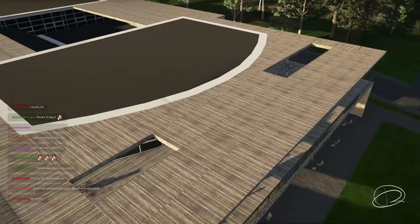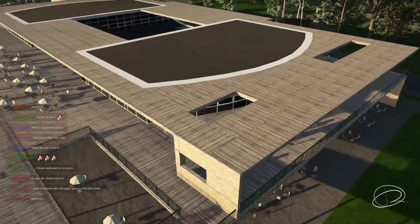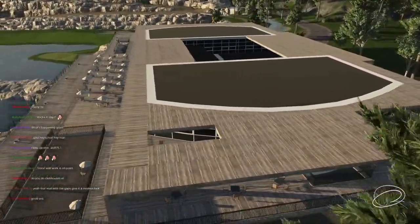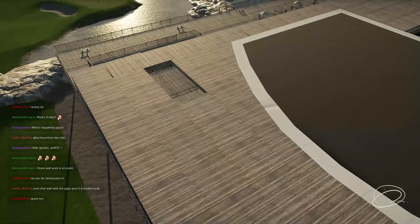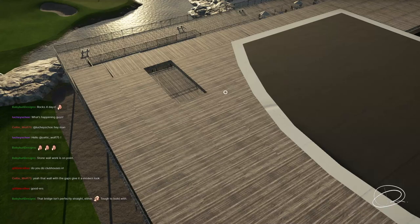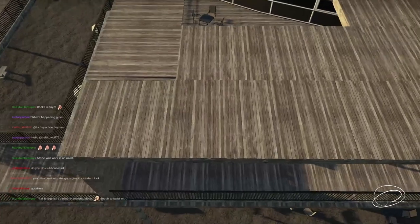One of the problems everyone experiences when building with bridges is the glitchy stuff that happens. If you're building a large building like this, it's impossible to prevent because you need to customize and place them in different ways to get the look you want. A tip: if you just give the bridge the tiniest click down or up, the glitching will disappear. It won't be perfectly straight, but you won't see it glitched anymore.